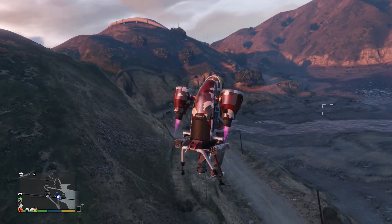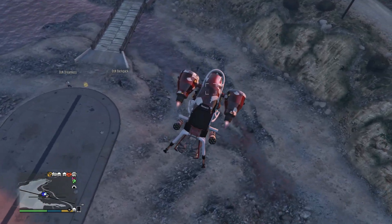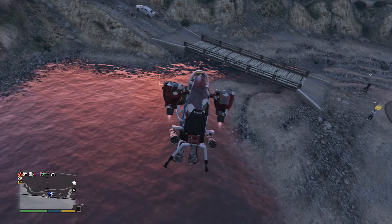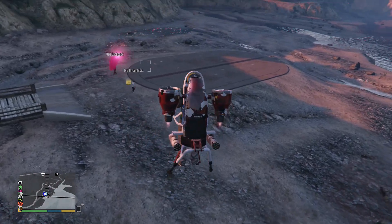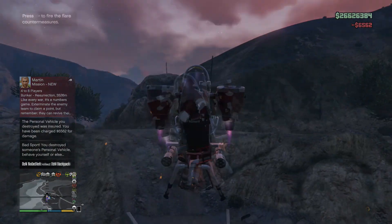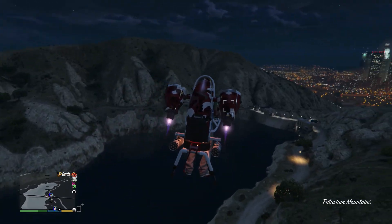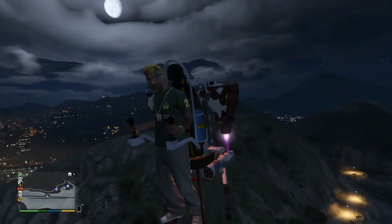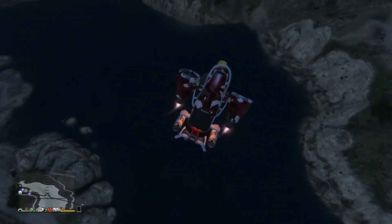Controlling the jetpack — or Thruster — is actually fairly easy. If you thought it might be complicated, you're wrong. It's very smooth and easy to handle. We equipped the missiles for the Thruster; having missile attachment on it is great because you can fly around and maintain a nice aerial assault. The last important feature is the flares. People are going to see you flying around and try to shoot you down, so I strongly recommend equipping flares — you'll be glad you did.